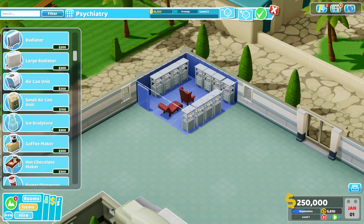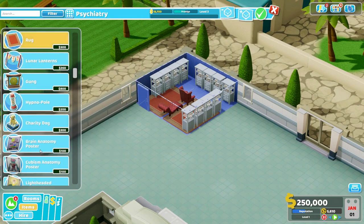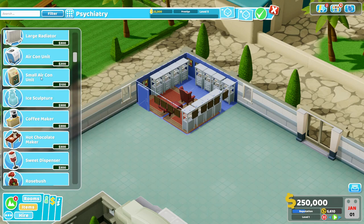To finish this room out, there's no reason it can't be a nice one. I like to place a couple of rugs in here to bring up the room's prestige, and of course we can't forget our friends the gold star awards — just sneak them in around here. You don't necessarily have to push this room to five stars, but we might as well. Also, if you need a temperature fixture — we're on Blighton right now — grab a radiator if it's hot or an ice sculpture (or air conditioner if you don't have that DLC) if it's cold. Place it on the side of the chairs opposite the door so it doesn't block the patient's path. One should be enough to cover the whole room since it's fairly small.